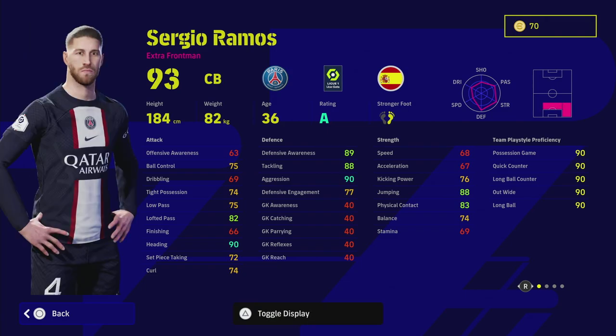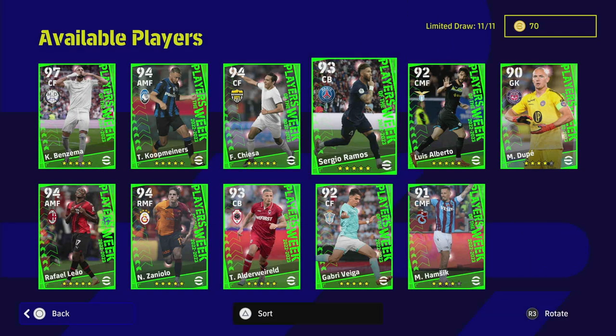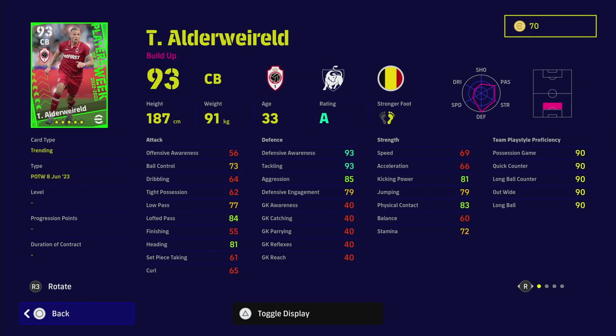Sergio Ramos — his play style is Extra Front Man and he looks like an absolute boss as usual. He has everything you could want in a center back except pace, and he doesn't have Blocker as a player skill, but 90 aggression more than makes up for that. Acceleration isn't a massive stat in certain formations, and he can play out from the back while being very aggressive.